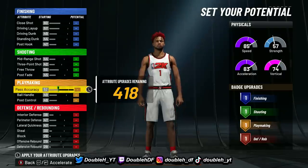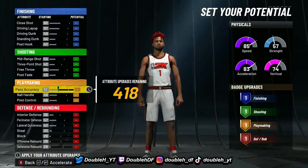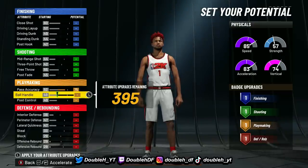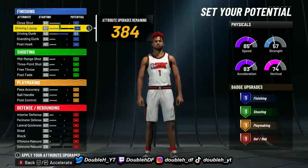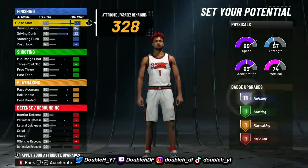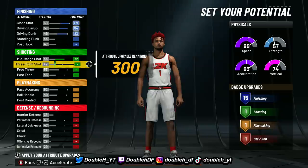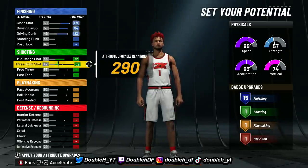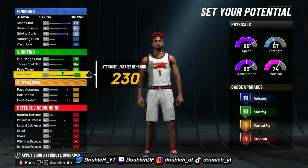You probably don't actually need 30 playmaking badges, but even if you don't go for 30, you're still going to have a ton of extra attribute upgrades remaining. We're going to start with the driving. We do get Hall of Fame finishing on this build, so we're going to get max dunk, max layup, and actually max the close shot too. Going down one more it goes to 14, so 15 finishing badges on this build — that's definitely more than enough.